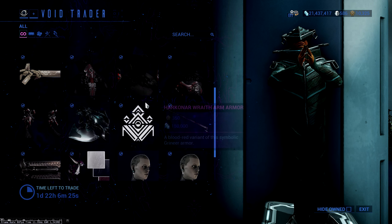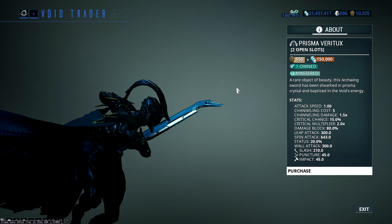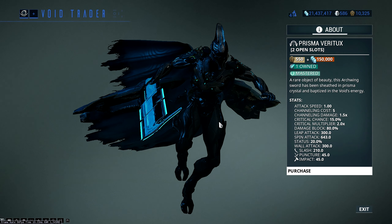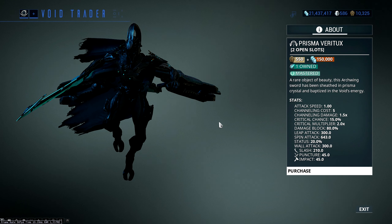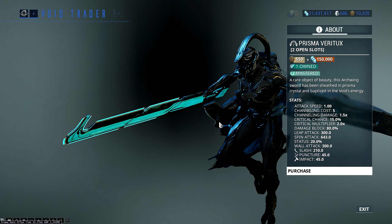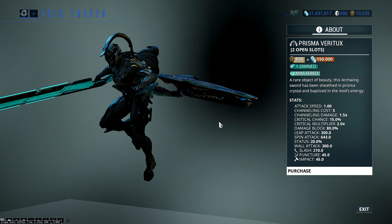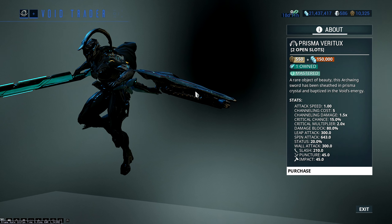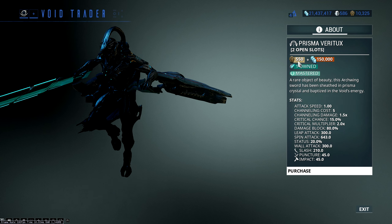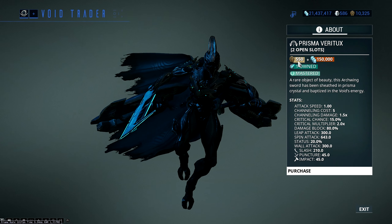We've got two weapons this time around. The Prisma Verethrax is an Archwing melee weapon — I might do a video on it since I've never covered it. It's the same as every other Archwing melee build; the weapon isn't particularly outstanding because none of them are particularly outstanding or interesting. It's here if you're looking to increase your mastery rank — 550 ducats is a lot for this thing, plus 150,000 credits.